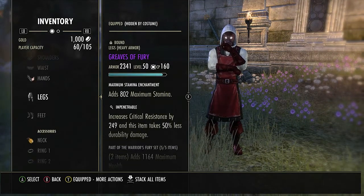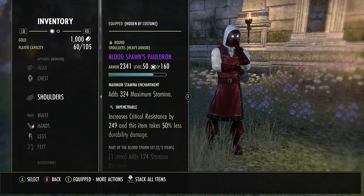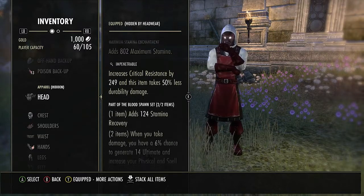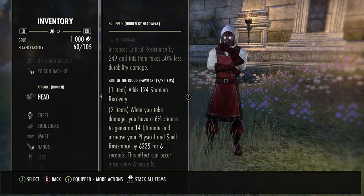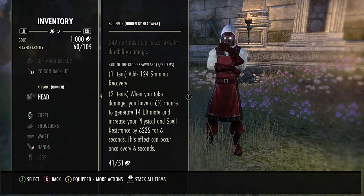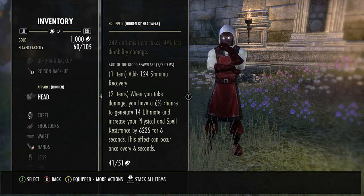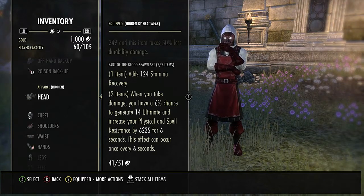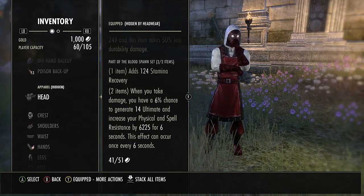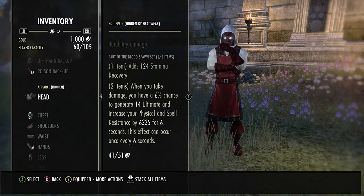All impen, all stamina glyphs. For the shoulder and head I'm running Blood Spawn — the synergy is really good with the DK because of the ultimate. When you take damage you have a 6% chance to gain 14 ultimate and increase your physical and spell resist by 6,000. With the DK passives this is definitely a bonus. I'll show some other sets that are pretty good after.